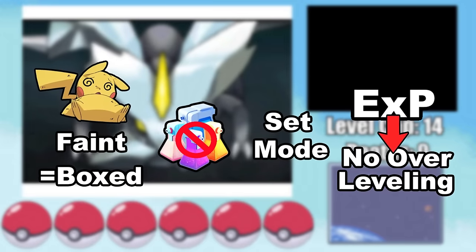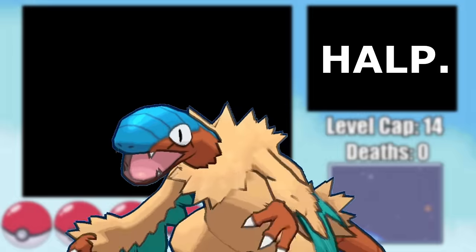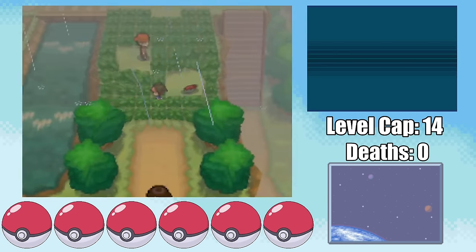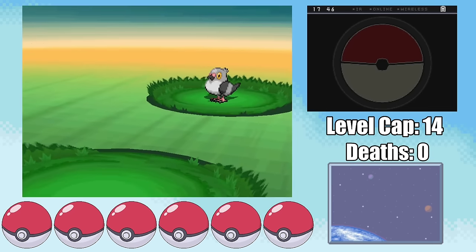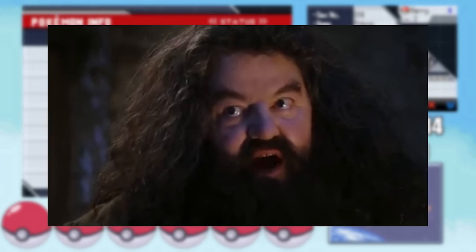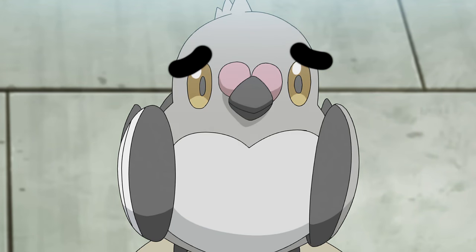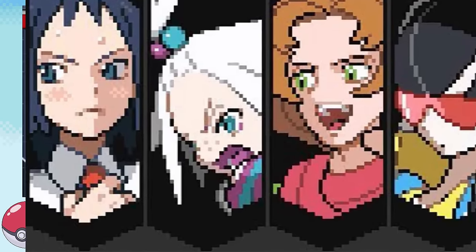So can I beat a hardcore Nuzlocke of what I consider one of the hardest Pokemon games while entirely airborne? To get started, I need to get myself off the ground, and the first Flying Type I can catch in Black and White 2 is Pidove. I name it Harry. You're a pigeon, Harry. And Harry's gonna have to be the chosen one, because he's the only Pokemon I can get before challenging the first two gyms.